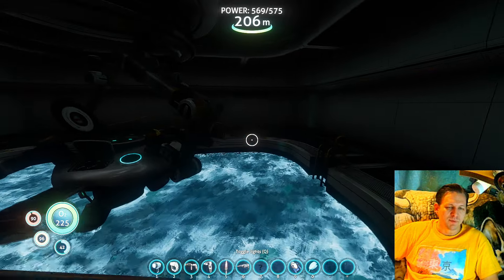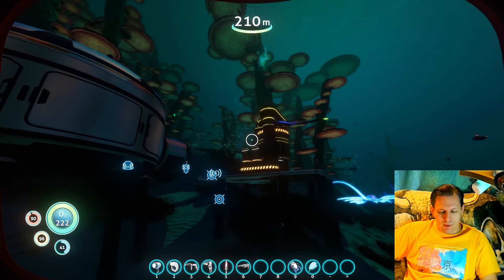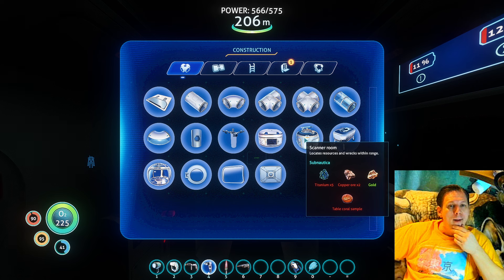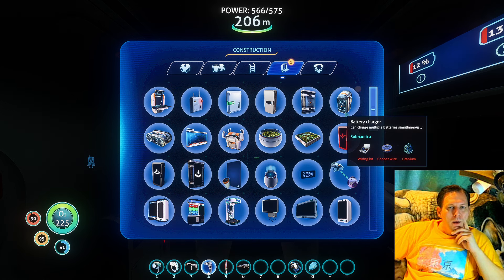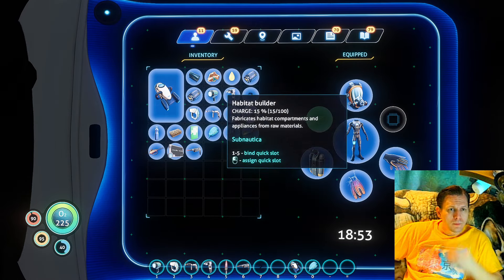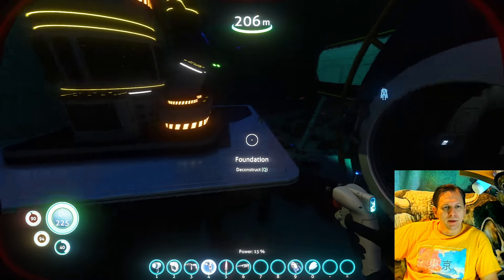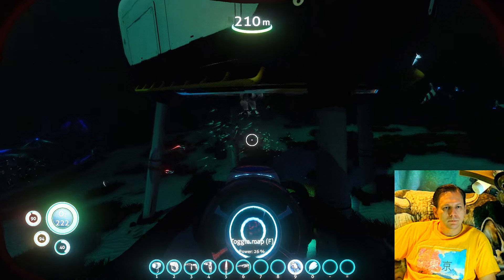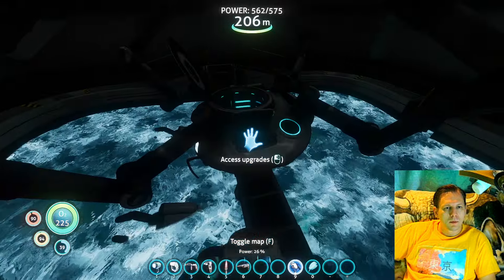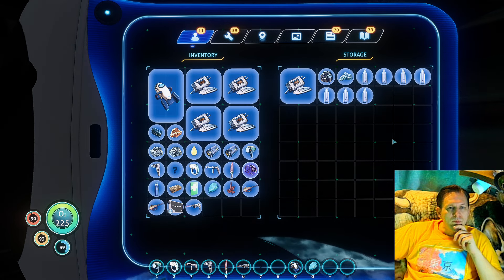Now we do have the vehicle upgrade console blueprints so we'll be able to do that. I'm going to go ahead and try to see if I can build the battery recharging station. Let's see what we need for that battery recharging. We've got two silvers — we're going to need to convert those.